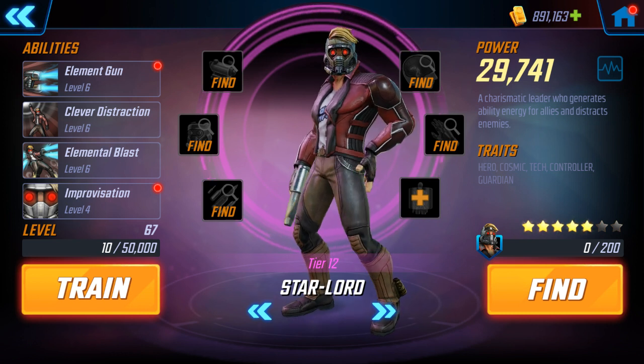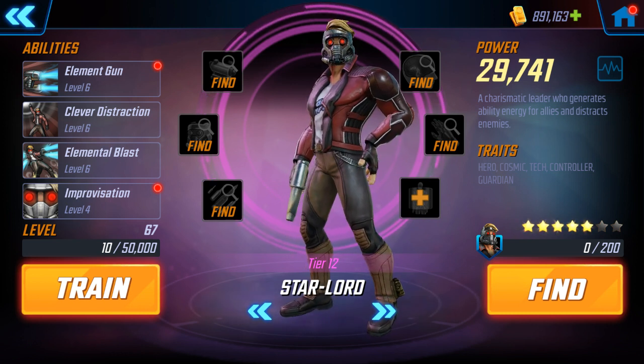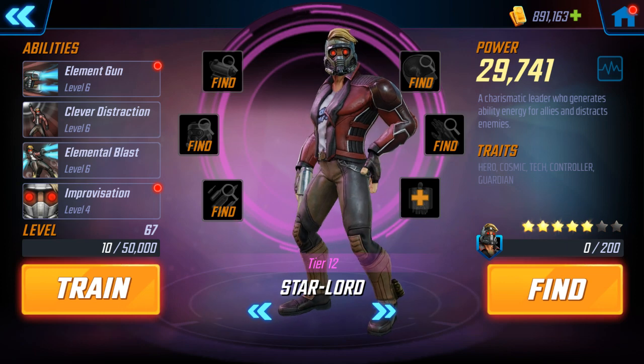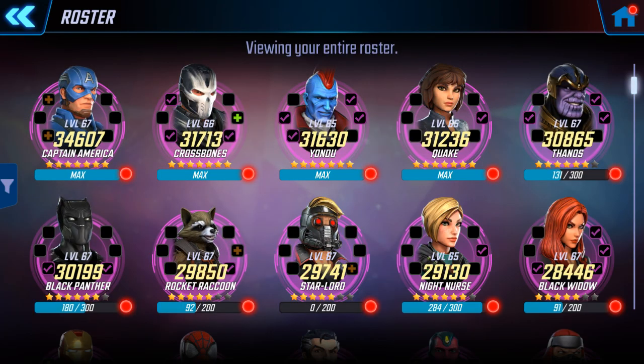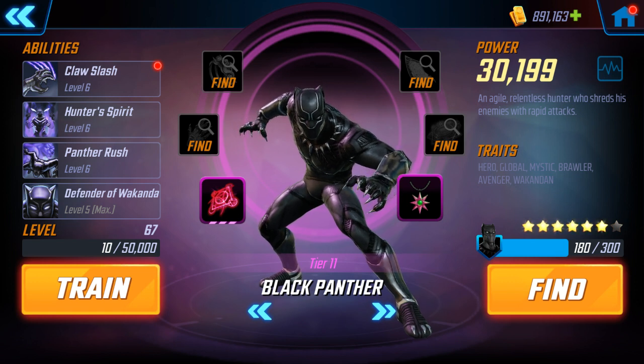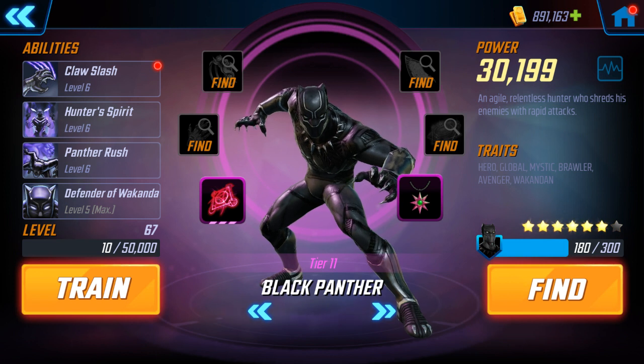Then Star-Lord: tier 12, level 67, abilities 6-6-6-4, five stars. Then we have Black Panther: tier 11, level 67, abilities 6-6-6-5, six stars. You do want to make sure you have the passive maxed.